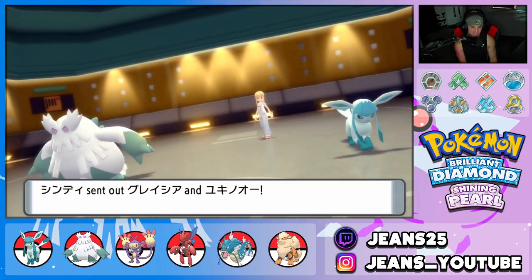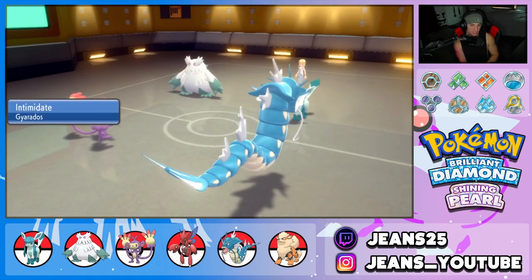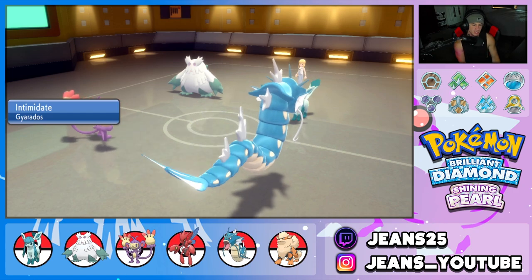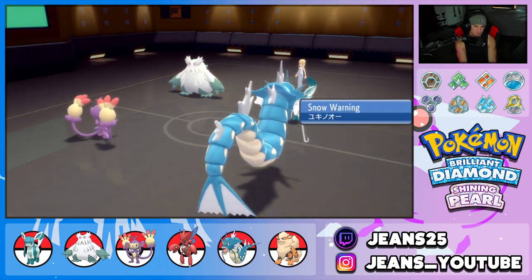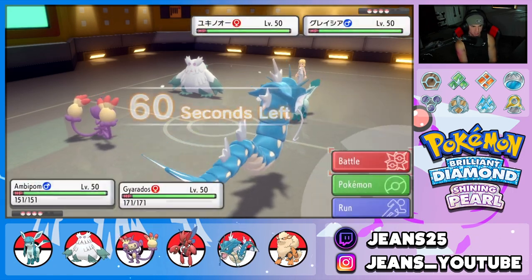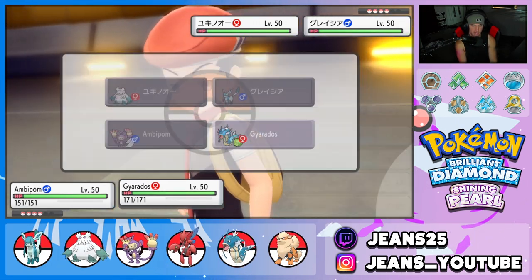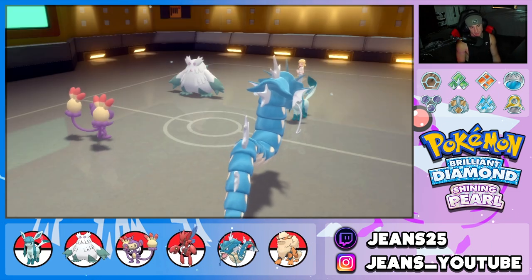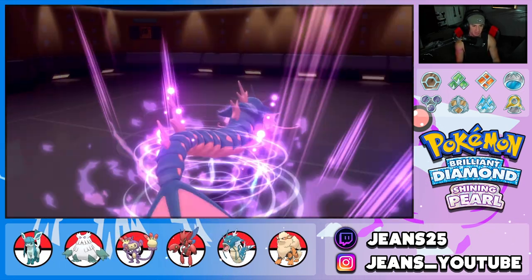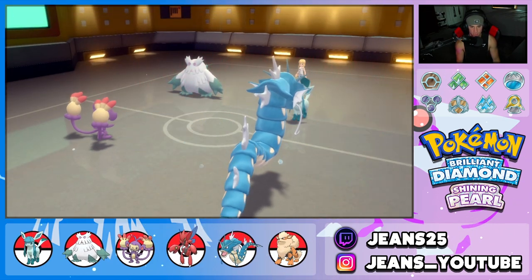Our opponent leads Glaceon and Abomasnow — I'm cool with that all day. I'm going to Fake Out this Glaceon and set up a Dragon Dance. I think we can eat up a Blizzard from Abomasnow. Glaceon is the bigger threat since it hits way harder. I'm going to Fake Out and Dragon Dance. Ambipom's Fake Out does ridiculous damage. We get our Dragon Dance set up and get rolling.